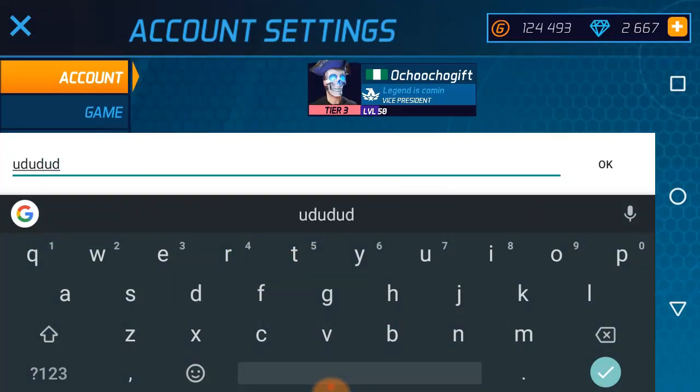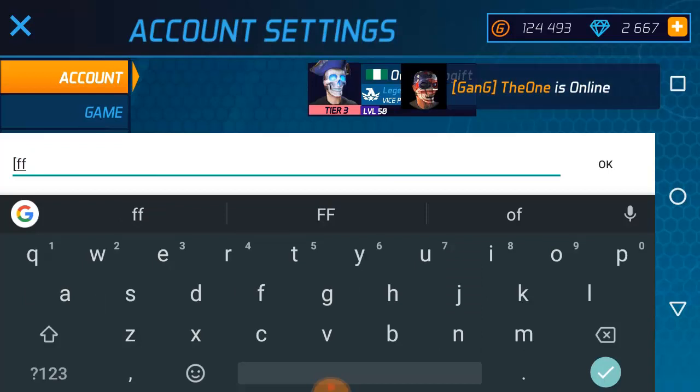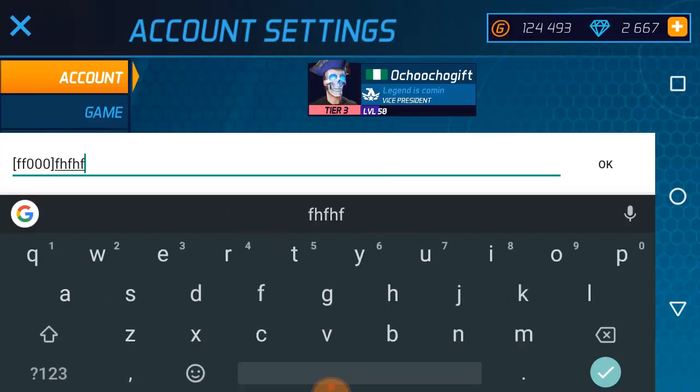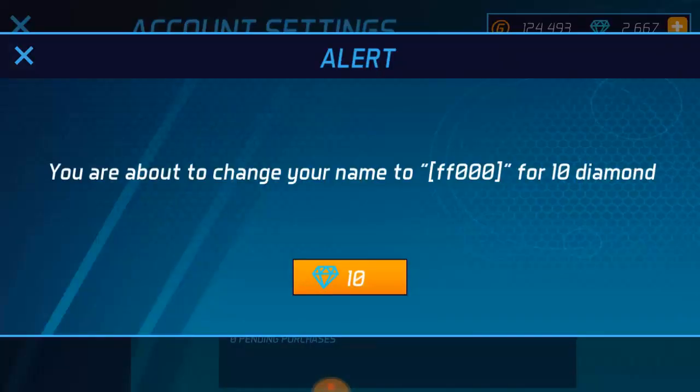To do this, go to settings and click on it. Don't put any regular name — just go ahead and put only the color code. If you don't know how to activate a color name, I'll show you next time. You put your color code — the color I know is red, which I Googled. So just put the color code, don't put any name after it, just the color code. Then press enter and it will say 'Are you sure you're about to change your name for 10 diamonds?' — press yes.